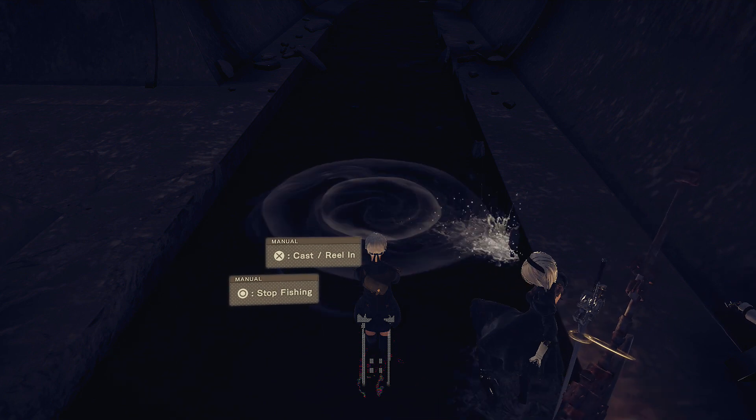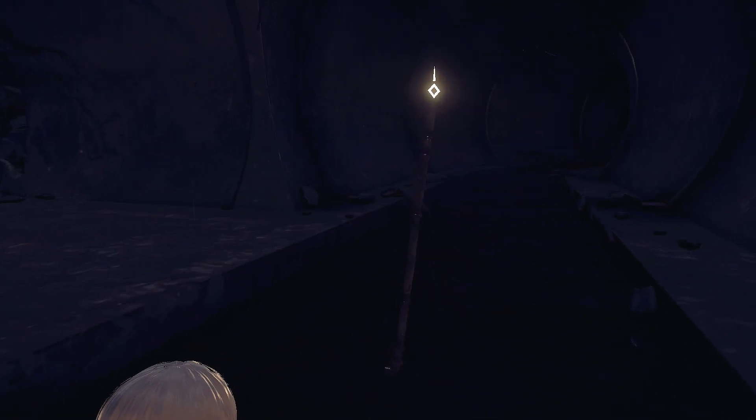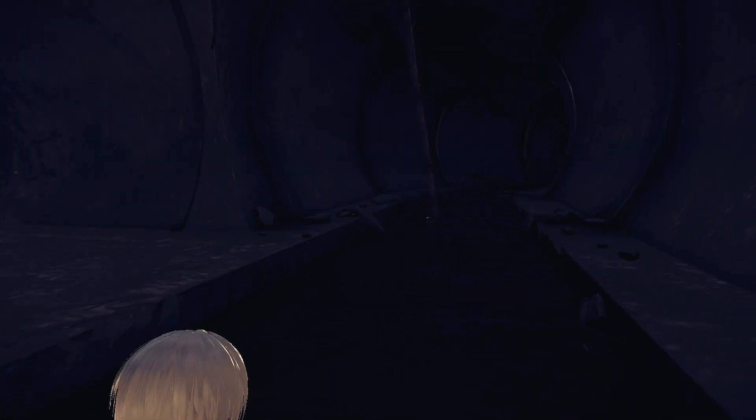So yeah guys, that is a very quick guide on how to get the iron pipe in Neo-Tormator — a pretty cool hidden weapon. Hopefully this was helpful; if it was, please go like and subscribe. Remember you can follow me on Twitter, and we'll see you next time guys.